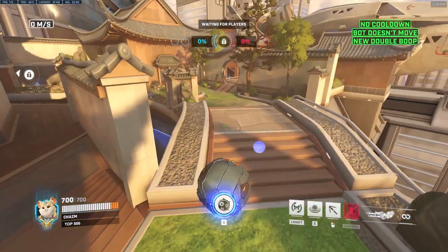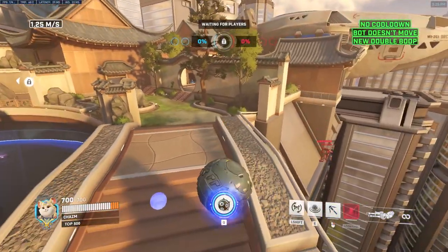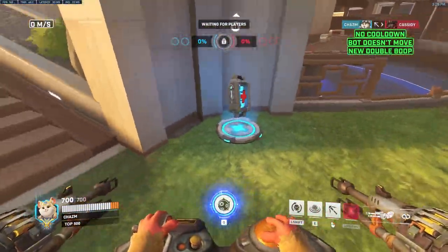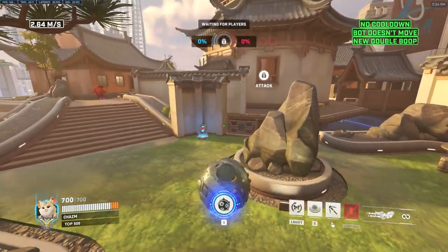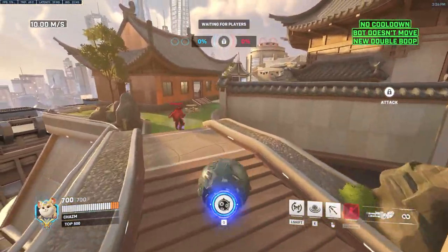Generally, this spot is just going to be super easy to get boops — this is where 90% of your value comes. Versus Sombra, the TP is almost always going to be here. If it's not here, it'll be here, here, maybe on this mega. It's very easy to play around; there's not a lot of places you can place the TP, so it's quite easy to play against Sombra on this map.